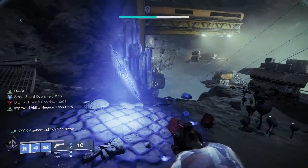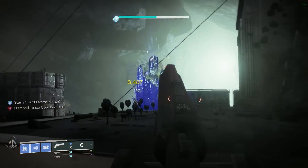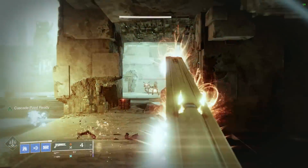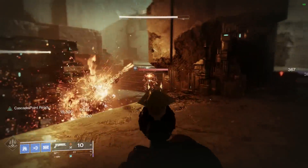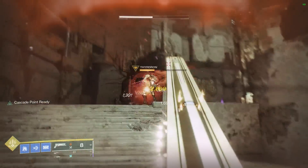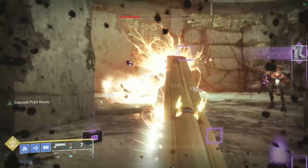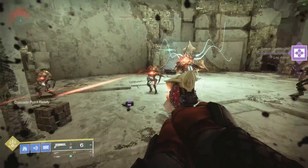Now it's time to talk about the exotic hand cannons that you need to dust off before this buff goes live. The first exotic we need to mention is Sunshot. It has insane stats all around, and it's the only 150 RPM in the game. It has Explosive Payload, which is one of the best perks for PvE, and Combustion, which functions like Incandescent. As an exotic, it also benefits from the 40% increase to damage against red bars, and when that stacks on top of the 20% buff next season, Sunshot is going to be a very hard-hitting hand cannon. It also has 12 in the mag, so you don't have to reload as often.